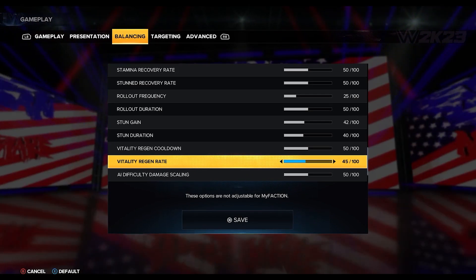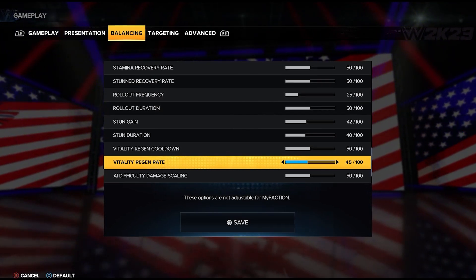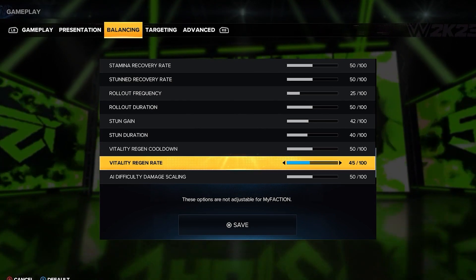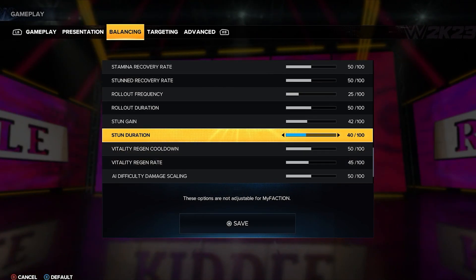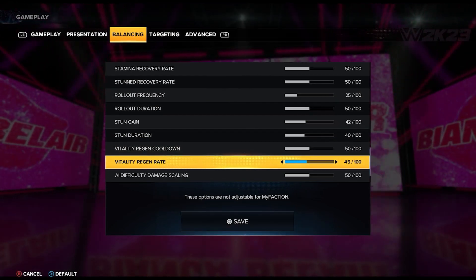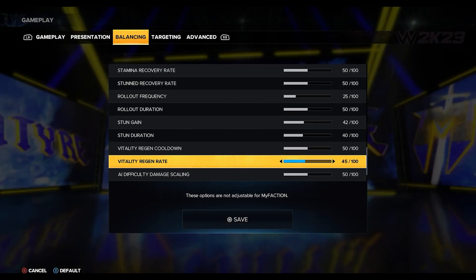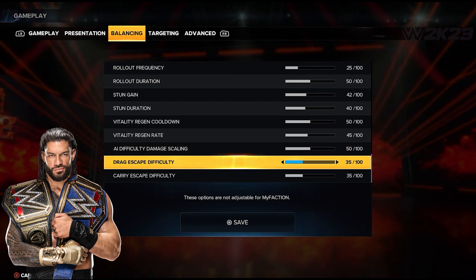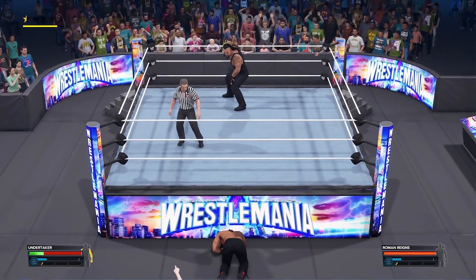Vitality regen cooldown is at 50, vitality regen rate at 45. I'm not a big fan of the regen rate — for simulation it doesn't make sense to gain back health during a match — but lowering it to around 10 was part of what was breaking matches, so it's at 45. AI difficulty damage scaling is at 50, drag escape and carry escape at 35.